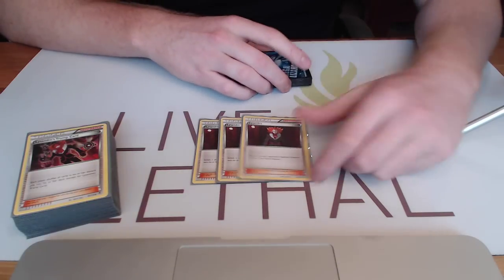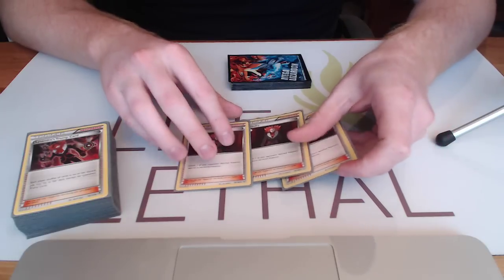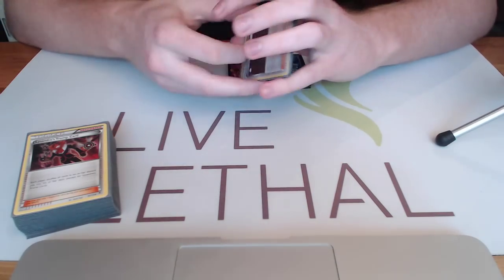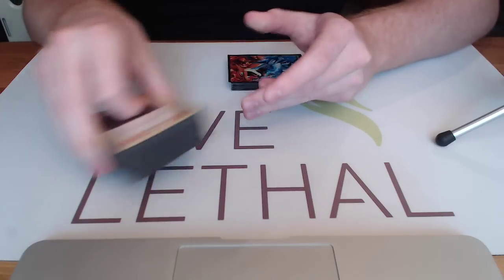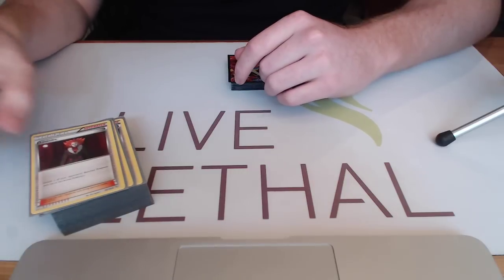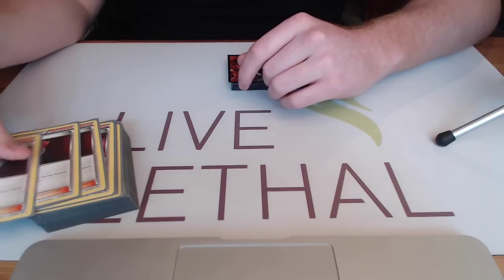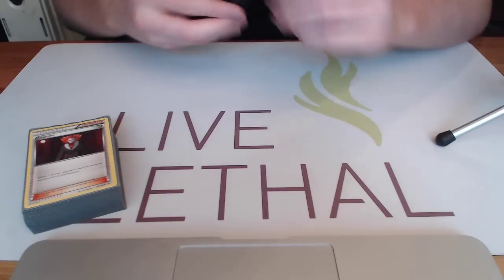In more general terms, any deck with chunky retreaters — Lysander can help. Pick those up and then we whittle them down while they can do nothing, thanks to trainer lock, poison, and stuff. It's also important to note that we can Lysander Keldeo. Keldeo rushing in and retreating with Float Stones is an issue, so we have Zoroark and three Lysander to try and catch Keldeo whenever we can.